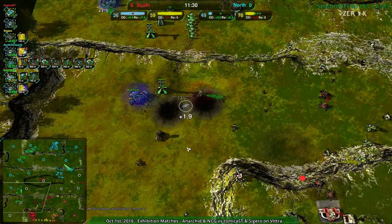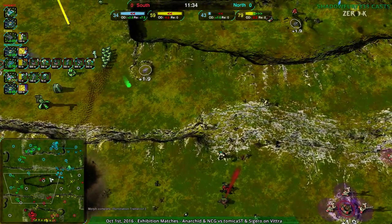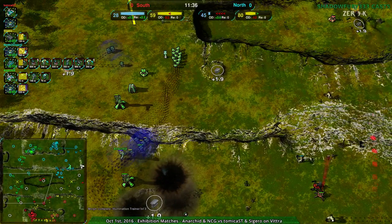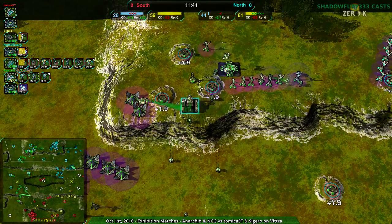Anarkid doesn't really seem to be trying to push forward too aggressively — being very patient, just waiting. Just letting south team do something silly, providing them all the rope they need to hang themselves. That's really what Anarkid seems to be doing right now. Not a bad strategy either.